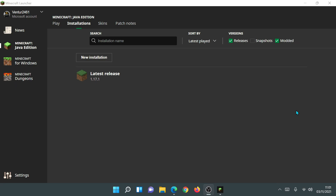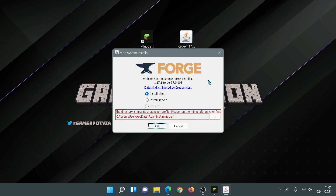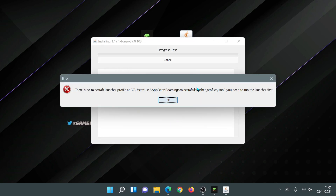Now we know I've played the latest release at least once and it would have created the game files. However, you might notice that even after doing that, if you open the Forge installer it might still come up with the same error message. When you click OK it gives us that message again. We need to pay close attention to it because it tells us exactly what file it needs. It says there is no Minecraft launcher profile at the C drive, AppData, Roaming, Minecraft directory, and it's looking for a file called launcher_profiles.json — that's the file name we need to look out for.